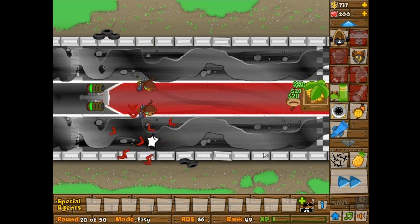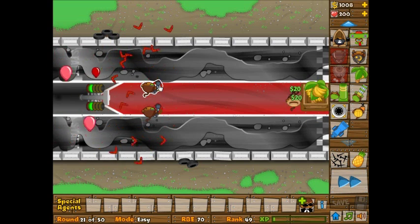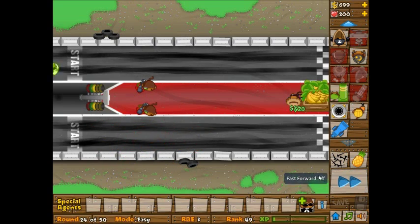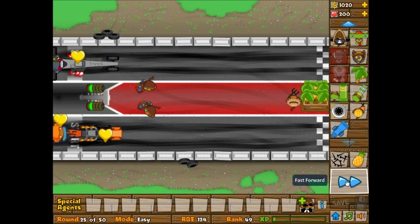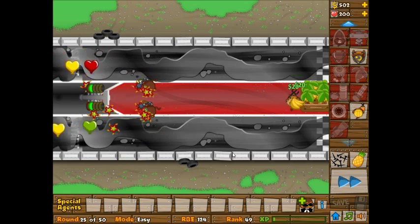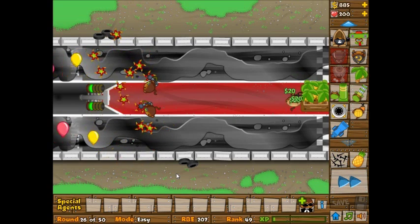There's not really much else to talk about this episode, except that I'm actually about to start leaking some bloons because they're moving faster. I don't think I can use the ice tower to slow them down — the arctic winds doesn't have enough range, and I don't think I'd have enough money anyway. I'm going to need some camo detection. I should upgrade these a little bit just to make them more awesome, and I still need that radar scanner, or just a bunch of ninja monkeys — either one works.